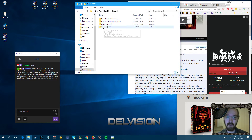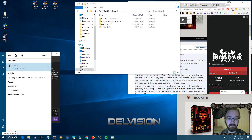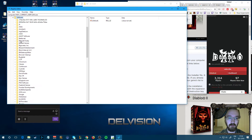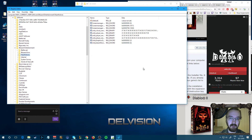First things first, you want to make Windows forget that you ever had Diablo 2. So run regedit — you can save it on the desktop or just run it from there. Go to Current User, then Software, then Blizzard Entertainment, and just delete the Diablo 2 folder from there. This will make Windows forget that Diablo 2 ever existed on your PC.